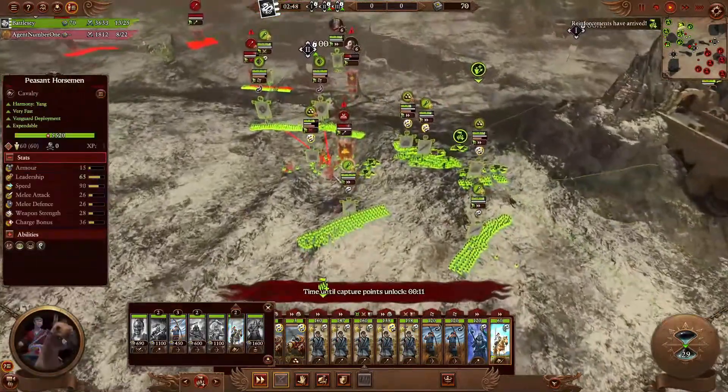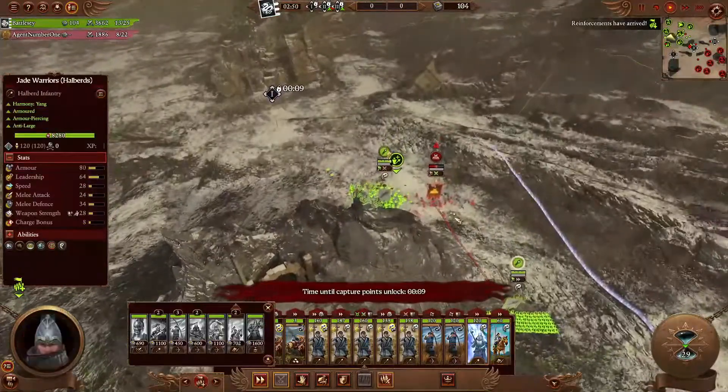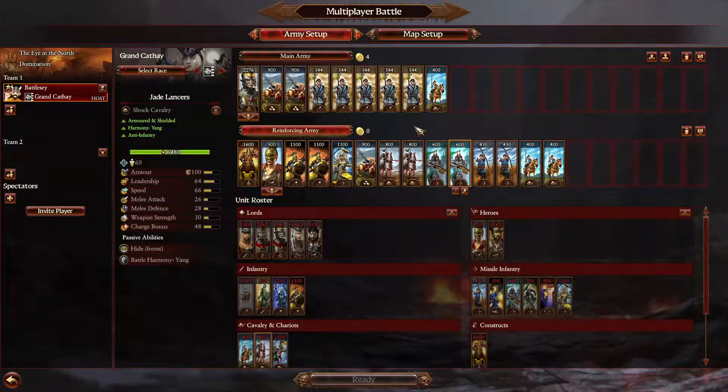This is why it's so important to take into consideration what you're going to be fighting against. I'm going to quickly talk about how to build your army compositions. There is no such thing as one shoe fits all. The way you build your army, you've got to be mindful about what you're going to fight against.